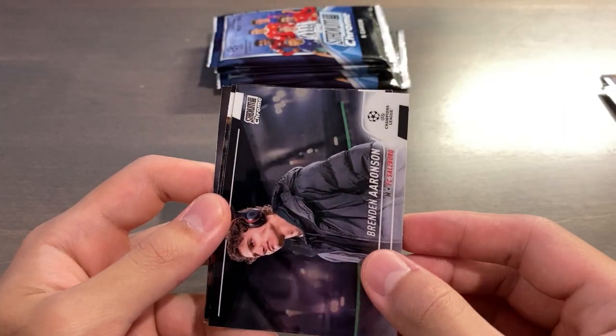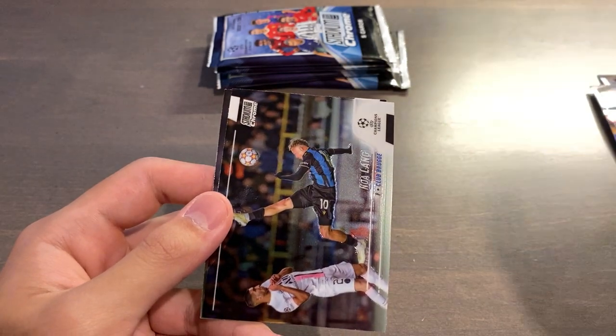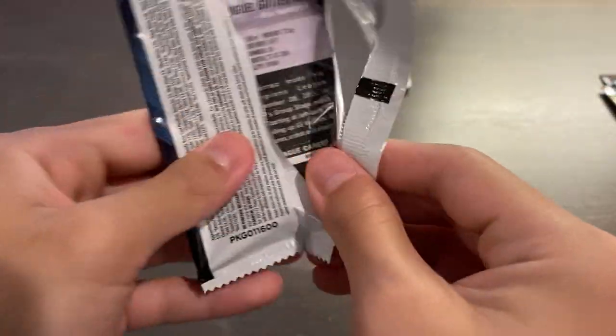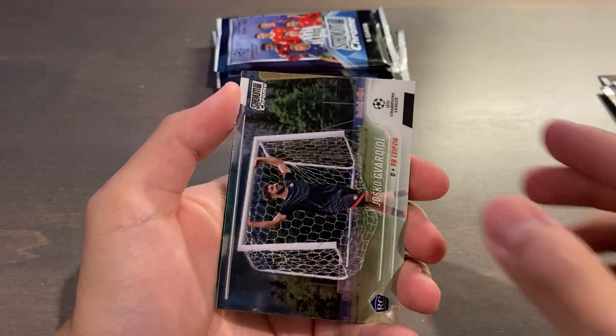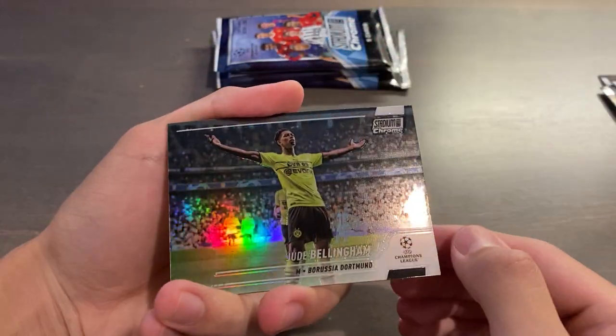Ilanga rookie, Brandon Aronson, Jeremy Pino, Noah Lang, and Angel Gomez. It's kind of hard to see some of the parallels because it's only the font — the name and the lines here that are actually changed. Koundé, rookie of Josko Gvardiol in training — very nice. Jude Bellingham refractor, lovely-looking card.